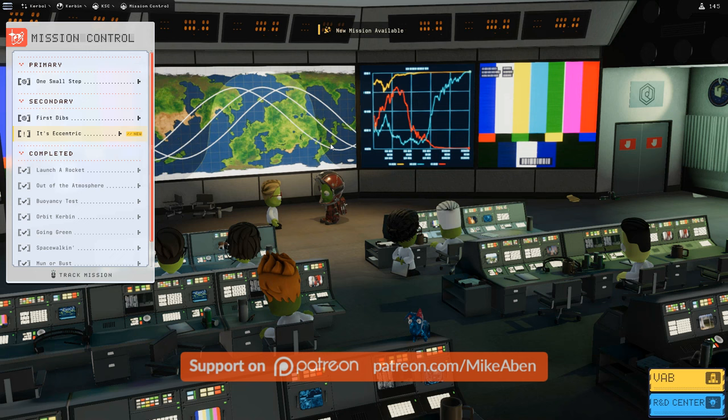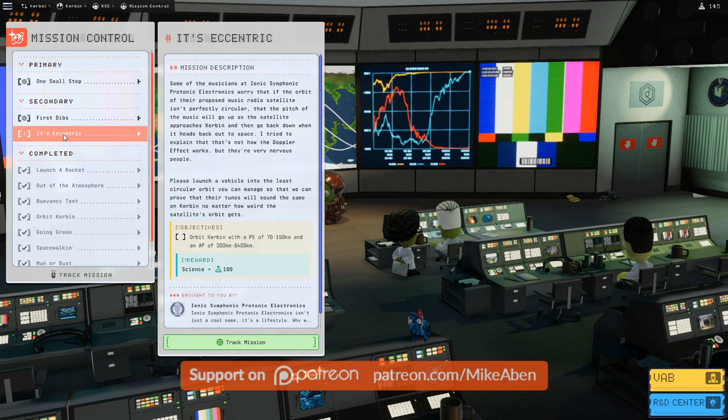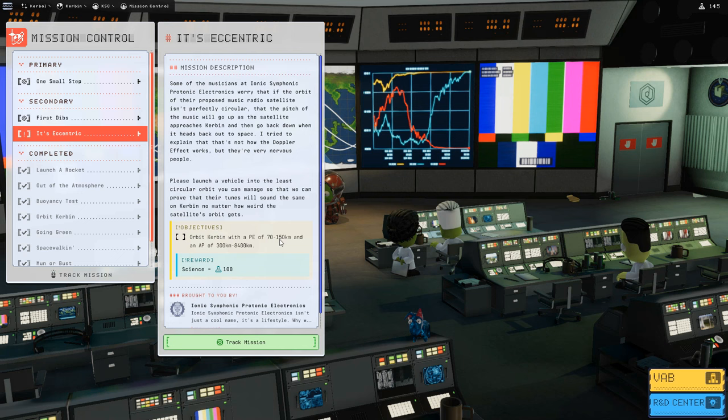We do have a new contract: 'It's Eccentric,' which requires orbiting Kerbin with a periapsis between 70 and 150 kilometers and an apoapsis between 300 and 8,400 kilometers. On our way to the moon we're going to pass within those parameters, so this is a contract we'll get for free simply by going to the moon. We're going to track that one and pop back to our vessel.